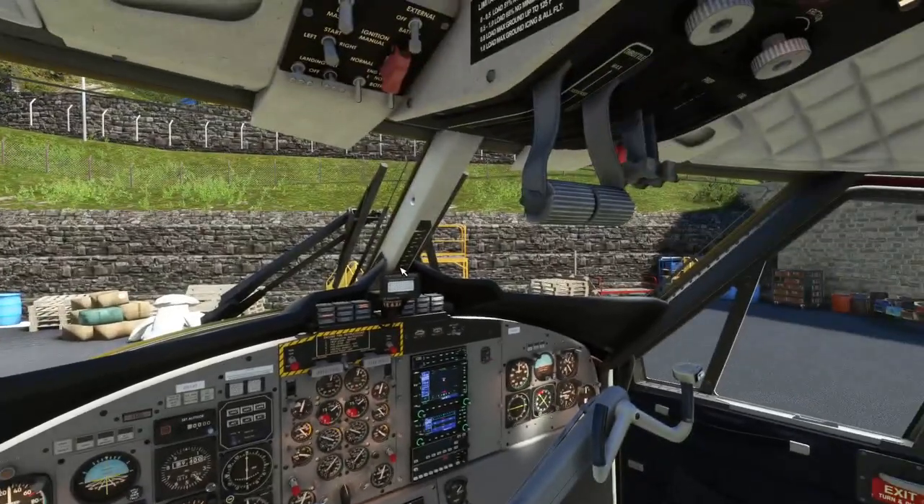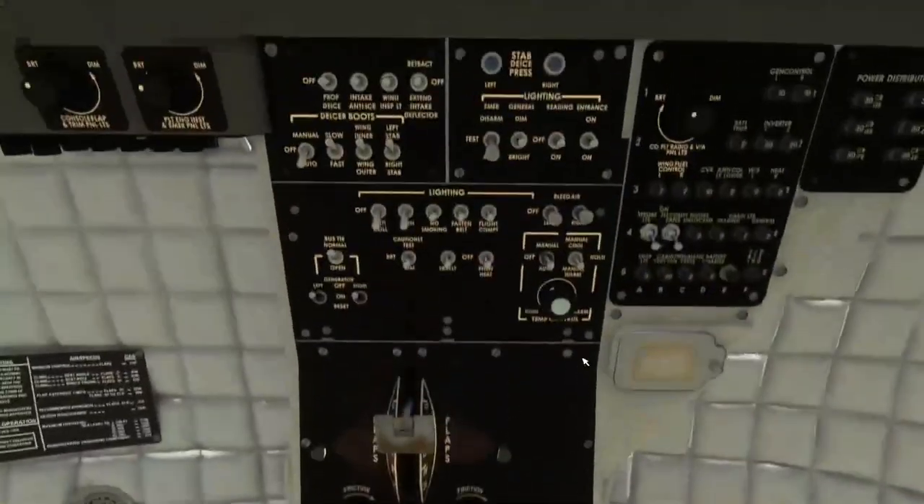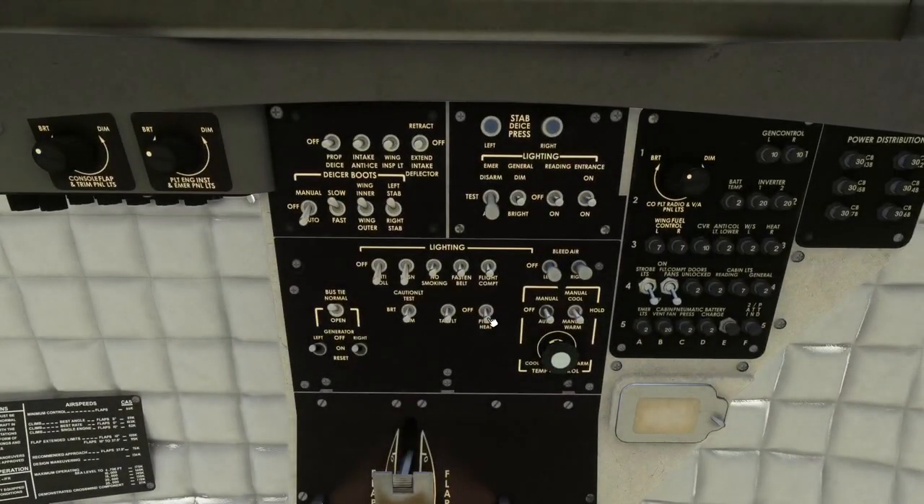Hello everyone and welcome back once again to the channel. I hope you are all having a fantastic day so far. About a month ago Aerosoft came out with their brand new addon for Microsoft Flight Simulator, the DHC-6 Twin Otter.